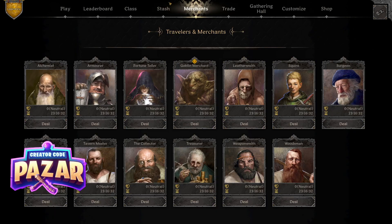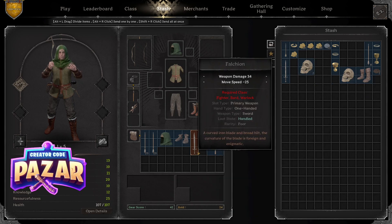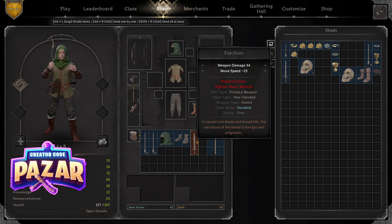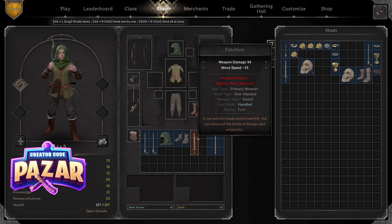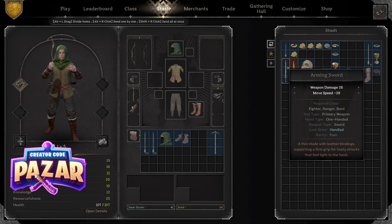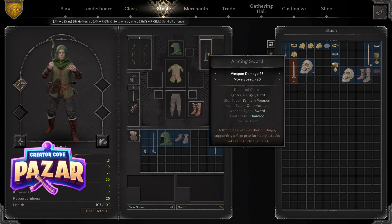Just a quick heads up: if you want to support the channel, use creator code PAZAR on Epic Games. Anything that's a primary weapon we're not allowed to use — like falchions. You can hover over it and it says the required class: fighter, bard, warlock, for example, are allowed to use falchions.